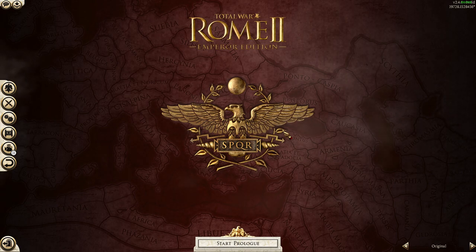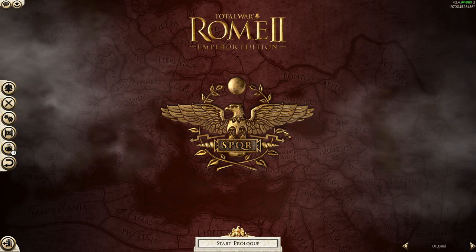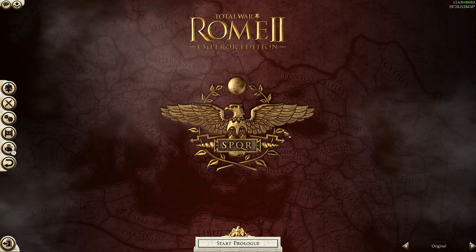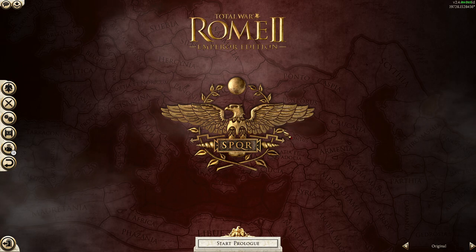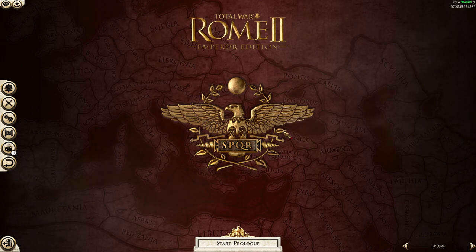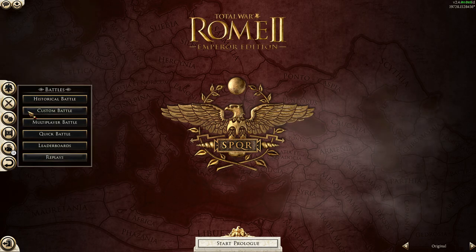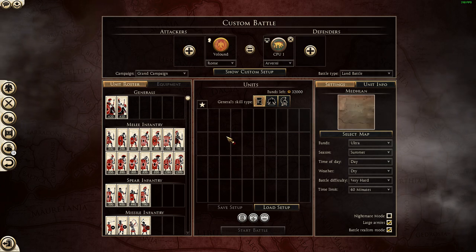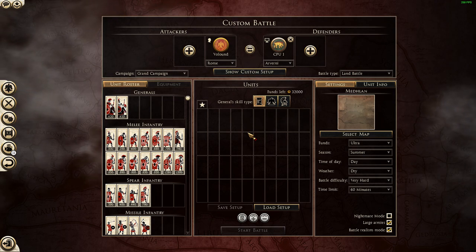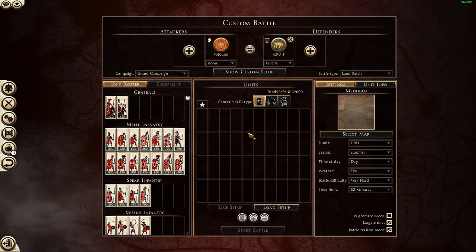And then Rome 2, when you do the exact same thing — run skirmishers through infantry — it just looks absurd, the physics are fucked. After I made that short to show this difference, this omission, this gutted feature, this downgrade, I also made a video showing how Rome 1 training meant that your units were more permeable.